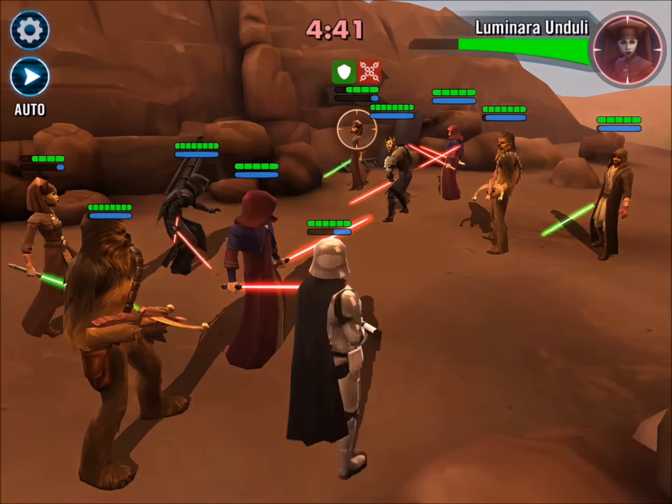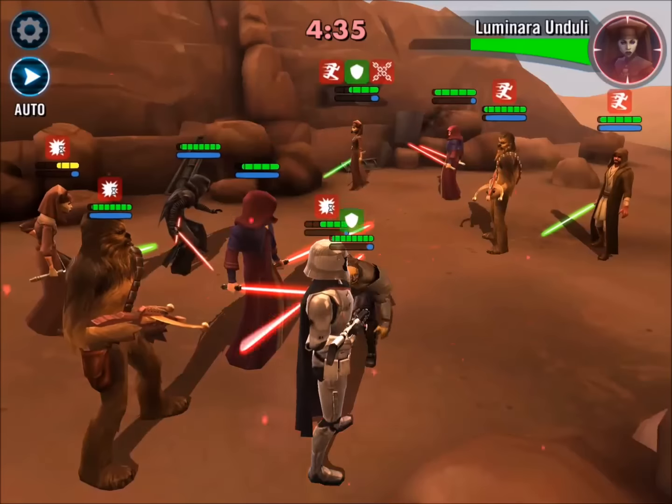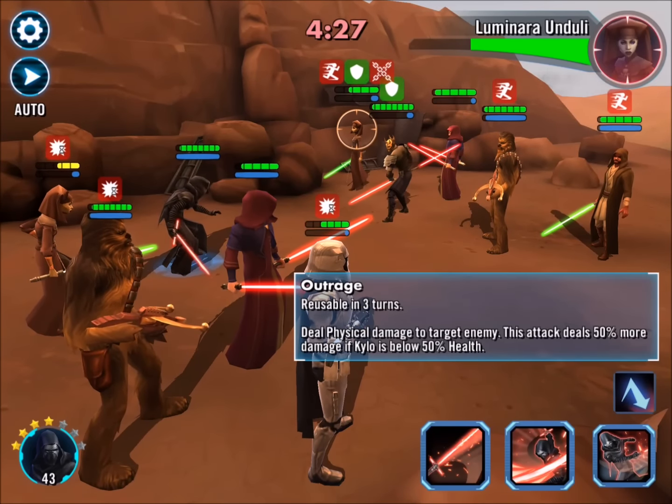You can see their Luminara got the first hit with that force blast, I came right back. Now we're going to do AOE just to get some buffs stacked on everybody to lower their speed. And you can see Kylo here — I'm going to pop an Outrage.